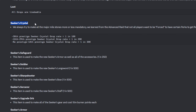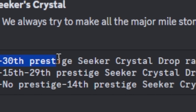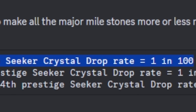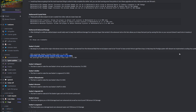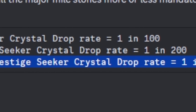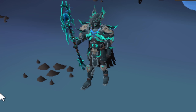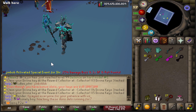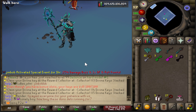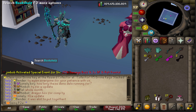There is also a Seeker's Safeguard, a Seeker's Soldier, a Seeker's Sharpshooter, and a Seeker's Sorcerer — all used for creating new gear, weapons, and armors. Heading back to the Discord for the Seeker's crystal info: there are three separate drop rates based on your prestige. At prestige 30, the drop rate is 1 in 100. At prestige 15 to 29, it's 1 in 200 — a pretty big difference. And under prestige 15, it's 1 in 300. Those are some massive differences.